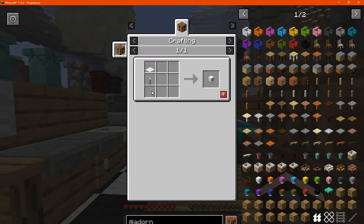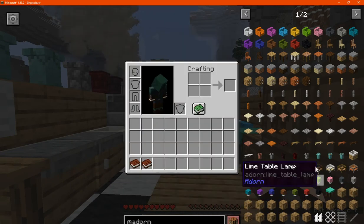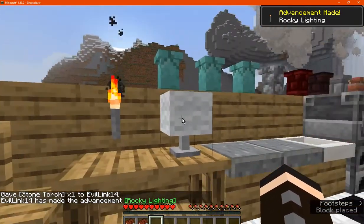We've got the lamps which are made with a stone torch. You can use a stone torch on its own for decoration as well. These lamps obviously do light up.